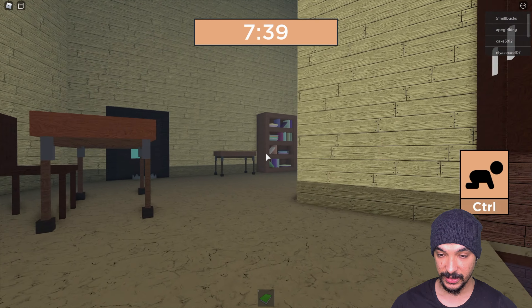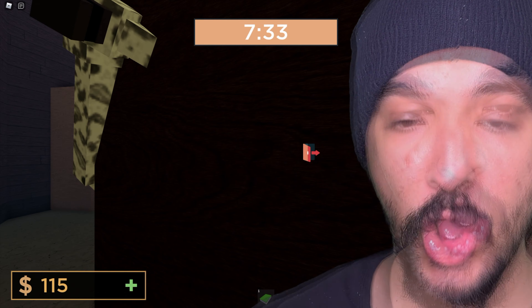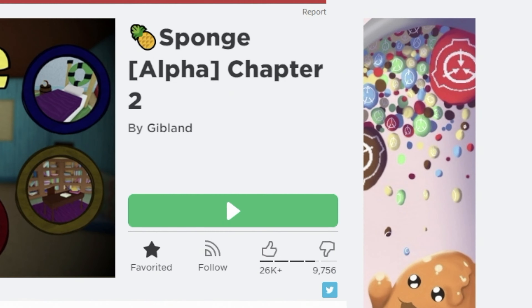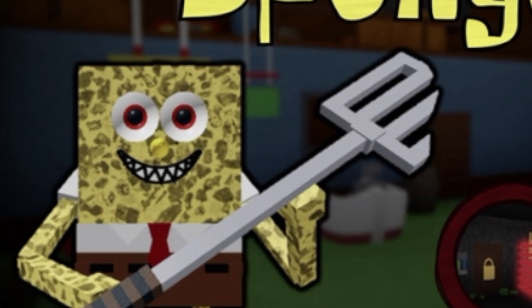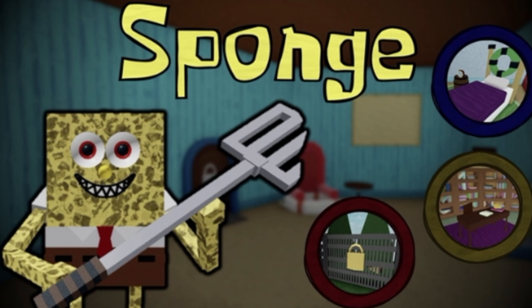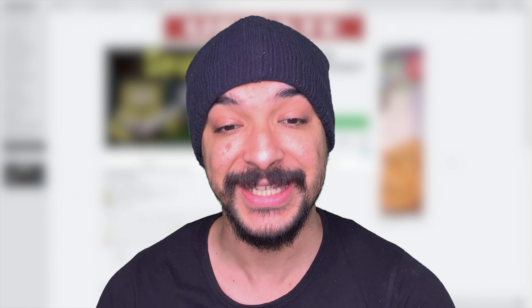What's up, it's your boy Suavey Hobby, welcome back to another episode of Roblox. Today we are playing Sponge. From what I can see on the picture, it looks like this is another variation of a game like Piggy or Bacon where you have to try to escape from the supposed killer. In this case it looks like it's Spongebob with his giant spatula — the spatula was never that big. We're gonna escape from this evil Sponge.